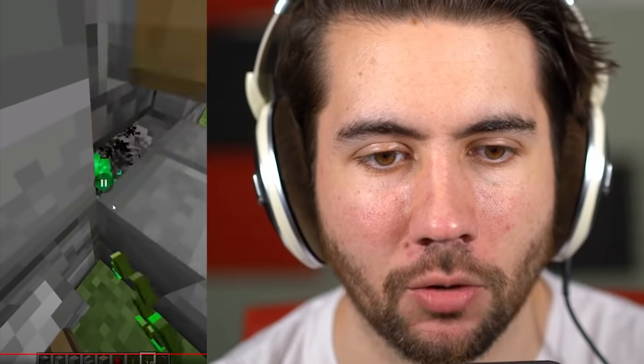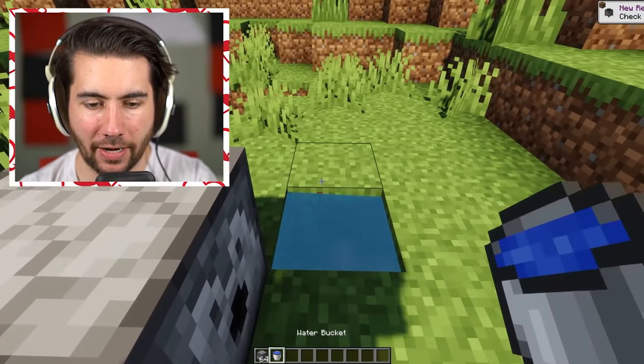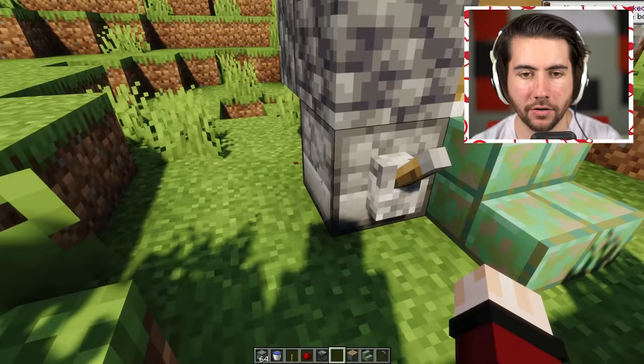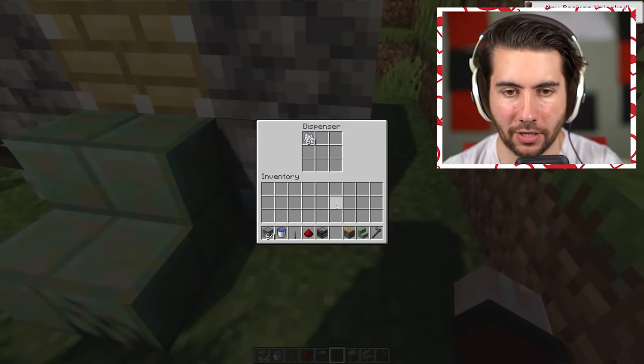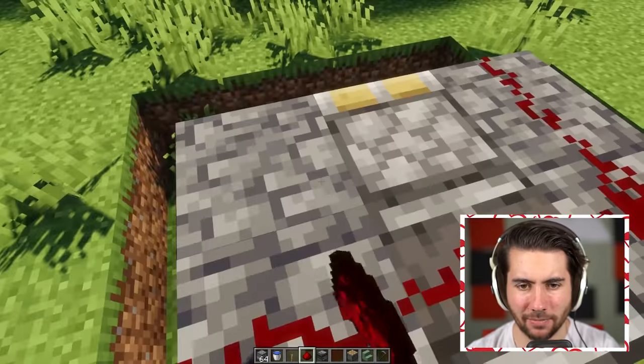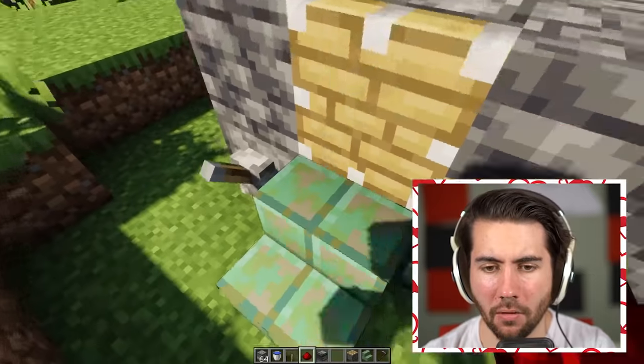It looks like it works pretty well — this could be something a little more efficient than your normal farm. It's literally just dispensers in a circle with some redstone. The basic build is pretty easy. Bonemeal goes in each side, but I'm not sure what goes in the back dispenser — maybe seeds? I don't know what the redstone on top does either.